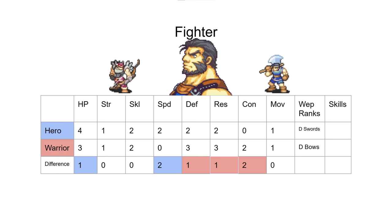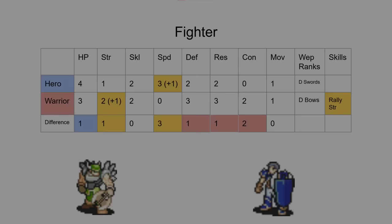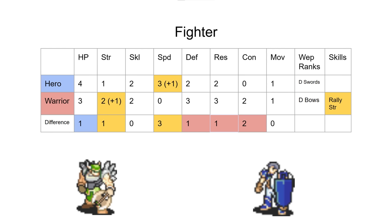So what we did, with that in mind, we actually gave Hero one more speed. Our goal here was this is a unit we kind of wanted to buff. The goal was to make both promotion options better and the decision more interesting. We gave Hero one more speed so hopefully he doubles some more things and gets doubled by less things. For Warrior, the big change was we gave it plus one strength because it was dumb that they had the same strength, but the really big change here is Rally Strength.